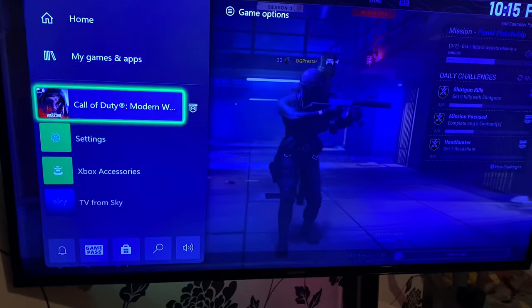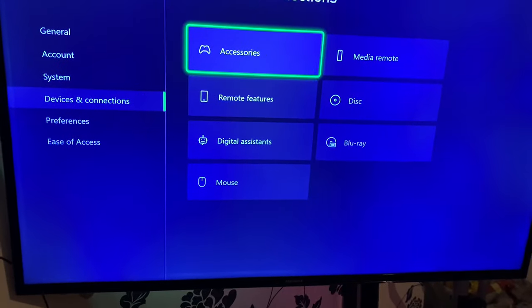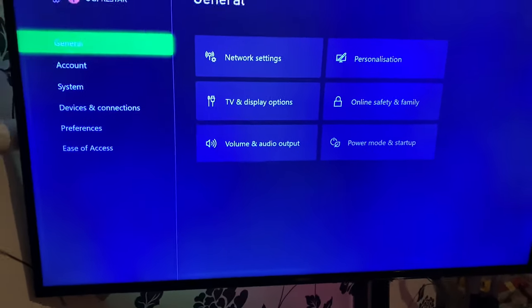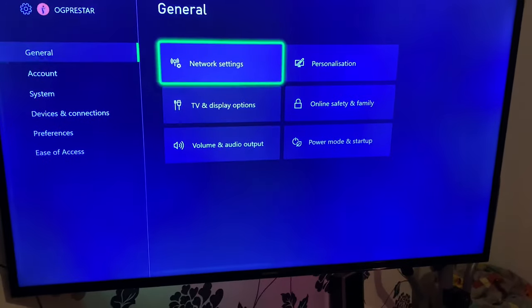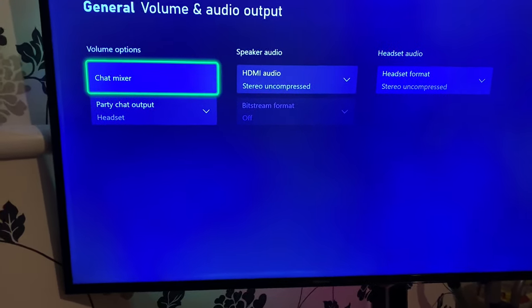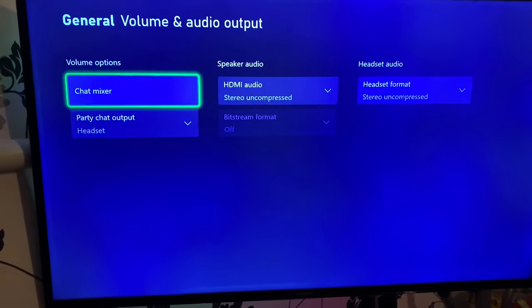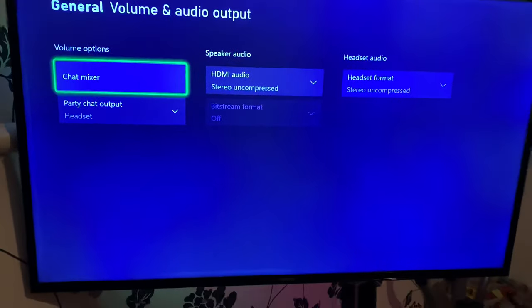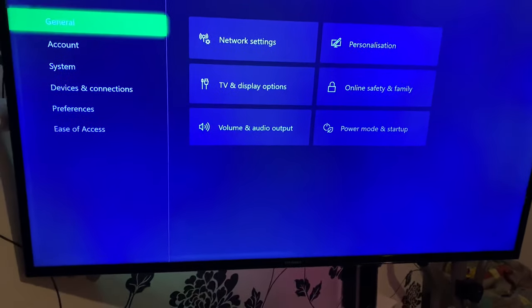If that doesn't work, there are two other options. Go to settings, then general, volume and audio. Make sure the chat mixer is set to do nothing.